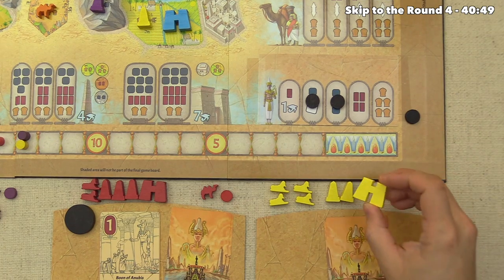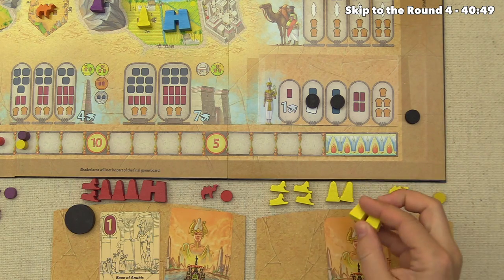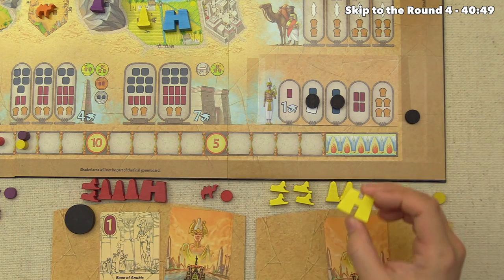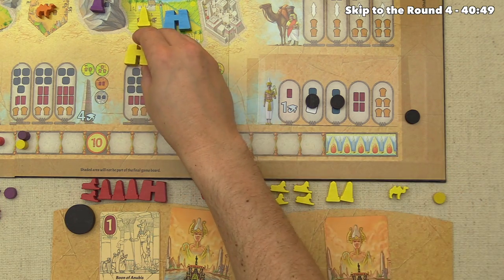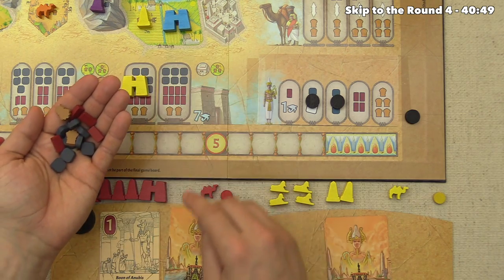Yellow plans their last pylon — they want both pylons built first to get the two-point bonus. With red having placed one obelisk, yellow feels the race. They plan the pylon costing eight stone, four brick, and two grain, all returned to the supply.